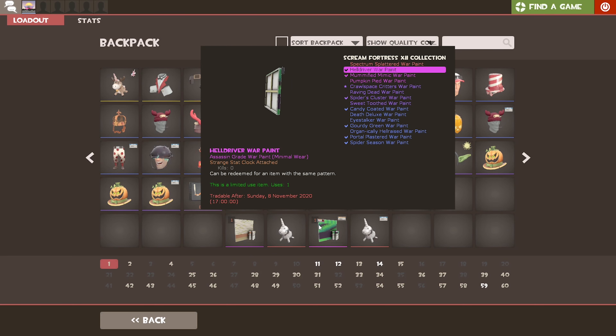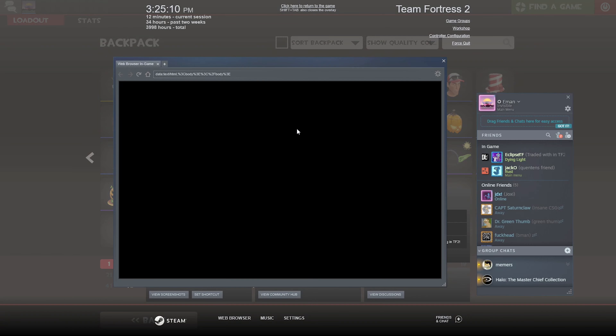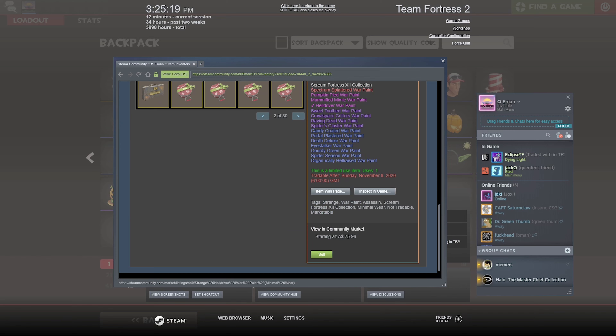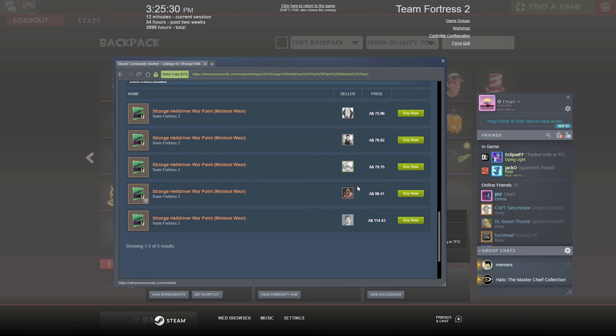All in all, the cost of the items purchased for the ingredients totals $53.20 AUD. And as a result after trading up, I was left with about $87.70 AUD — so an overall profit of $34.50 AUD, which is about $24.63 USD. Give or take in relation to the current item market values, which are always subject to change over time.